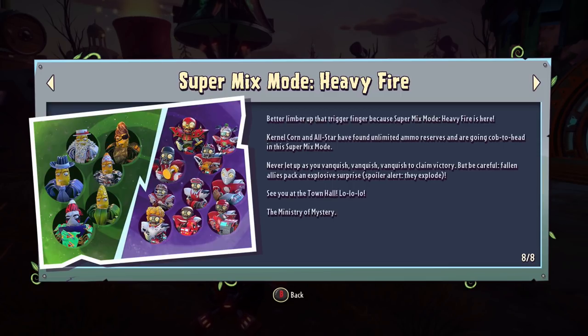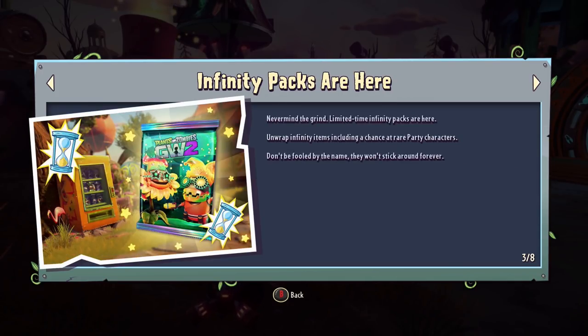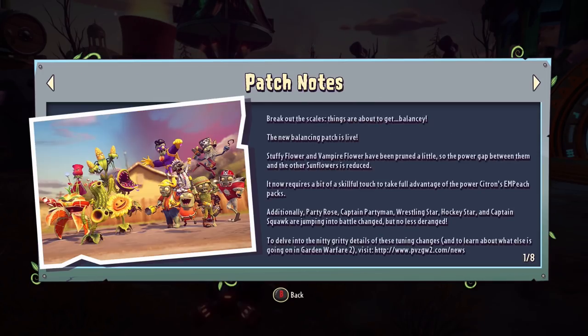We have quite a bit of things to talk about today, so I'm gonna go through this very quickly. The look of the zombie event is on and we can go to the sticker shop. Infinity packs are also back in the shop. Rooks is selling legendary pots and bots - he may have an ability, we're gonna check that out. I'm still getting this random community challenge reward page, and there's been another balancing patch.